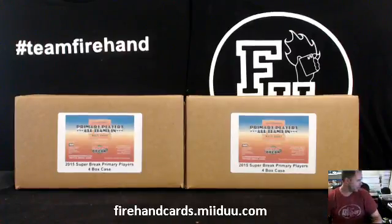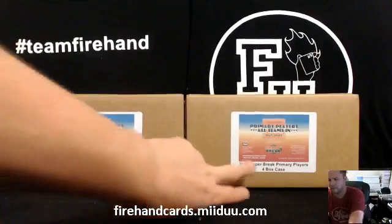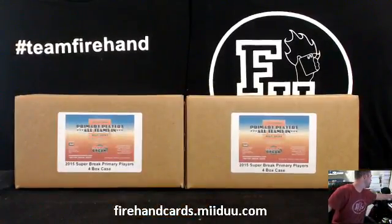If I roll an odd number, number 16 will be the left case. If I roll an even number, number 16 will be the right case. 17 will be whatever's left over.